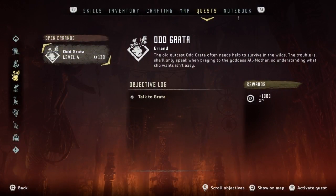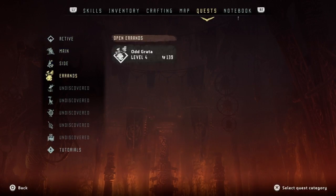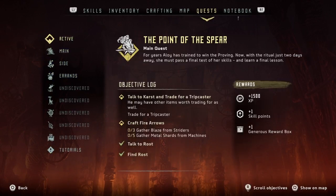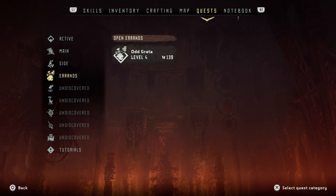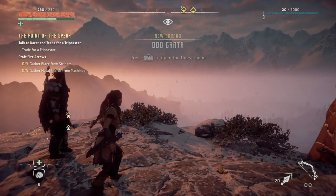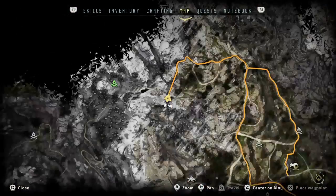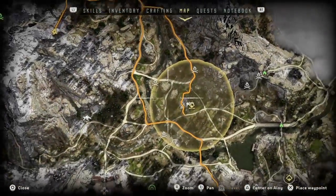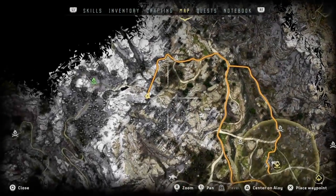Now we can open up and check out our quests. Look at all this — all kinds of quests, crazy stuff. Got main, side, we got errands, undiscovered stuff, tutorials — all kinds of stuff to do. Alright, we're going to go get the stuff to craft these fire arrows. So we got to go down here and hunt for them. Let's go.